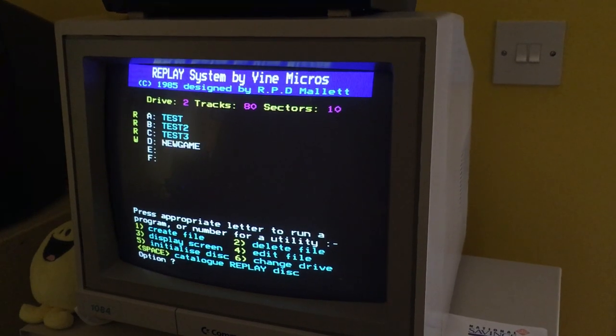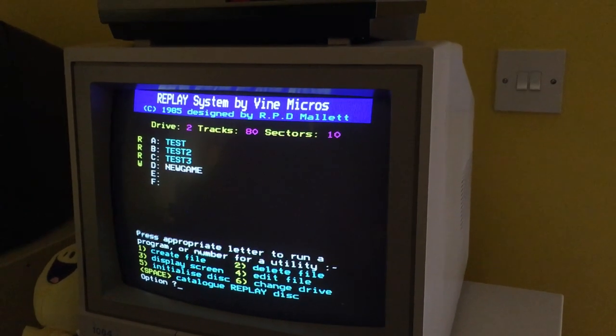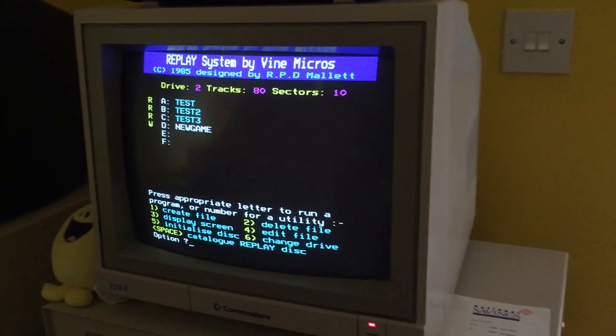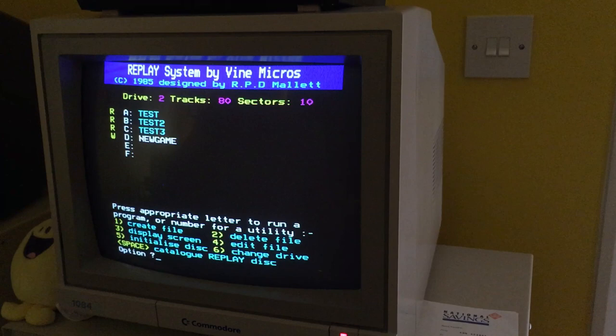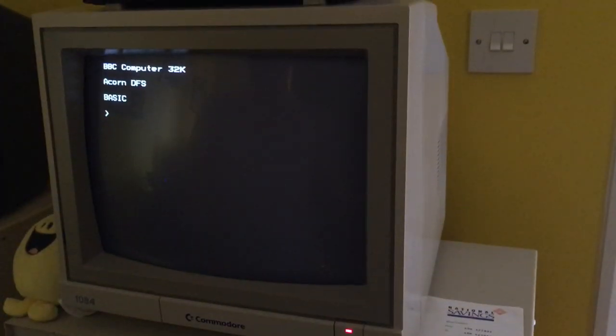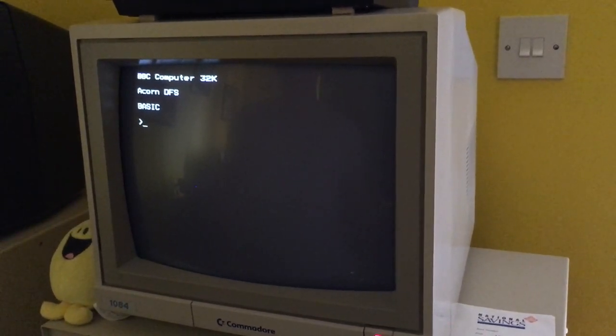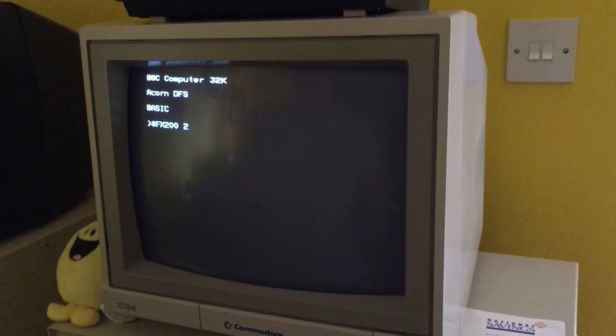That slot is flashing and has a little W, meaning it's writable - the others are only readable. This is how you set up a new slot to save a game into. Now control-break out of this, then do star effects 200 comma 2 to clear the memory of the BBC.